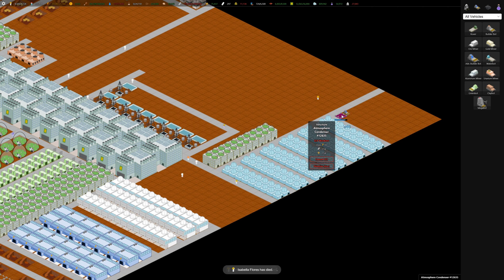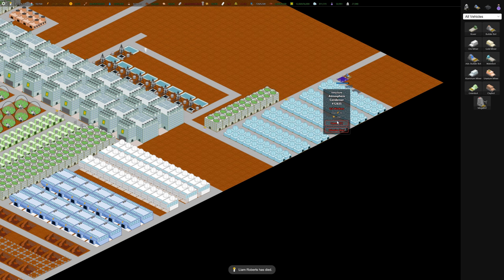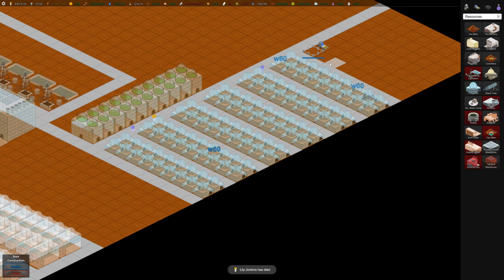My advanced builder bots are not coming over. I wonder if this is a bug. One bot is building but the rest didn't come over. Oh, maybe because I haven't placed any more buildings yet — that's why. Let's build some more atmospheric condensers and we should get the other ones coming over.